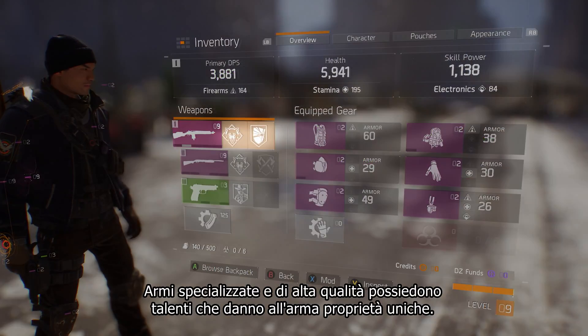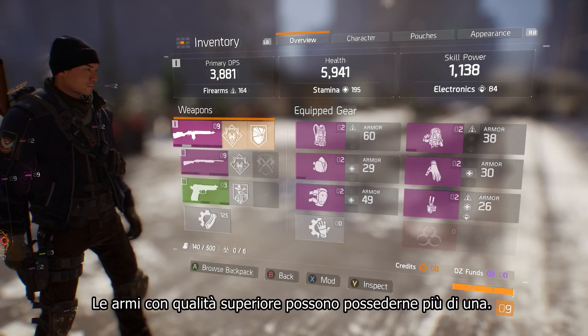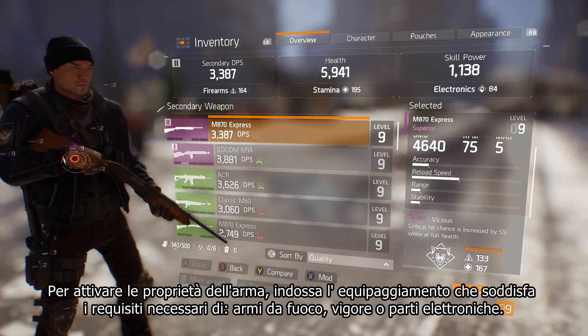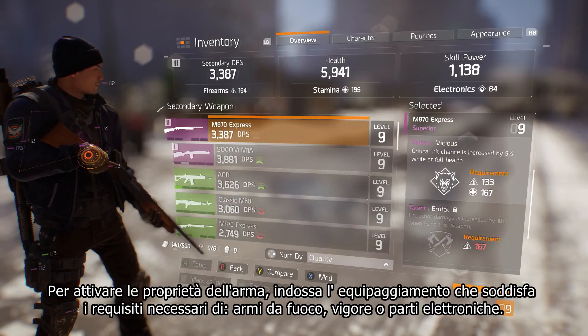Specialized and high-quality weapons have talents that give the weapon unique properties. Higher-quality weapons can have more than one. To activate the weapon talents, equip gear to increase requirements for firearms, stamina, or electronics.